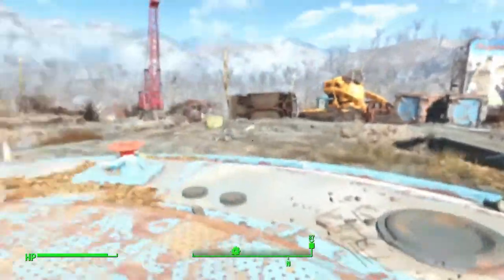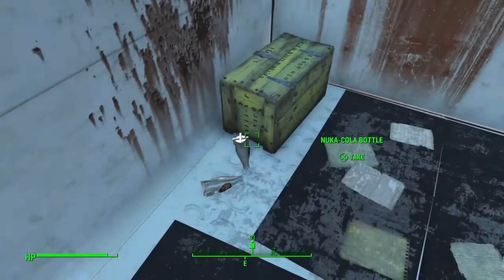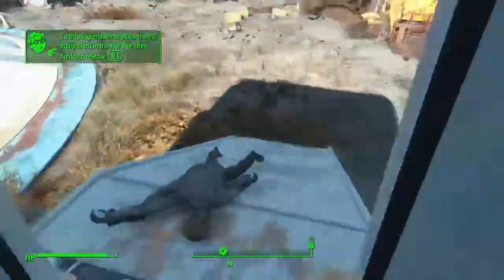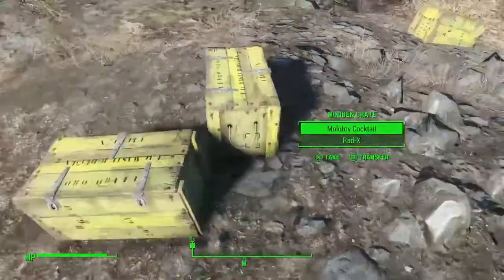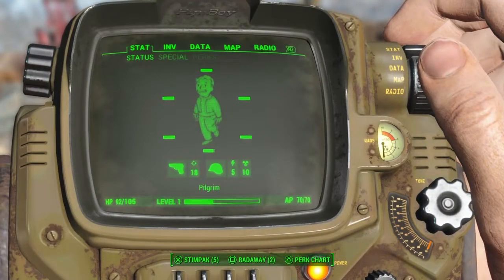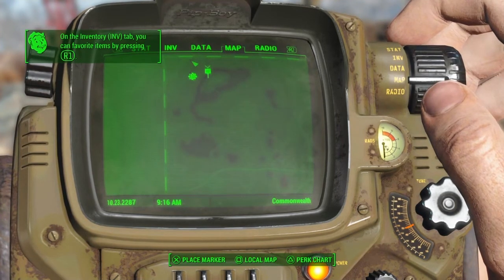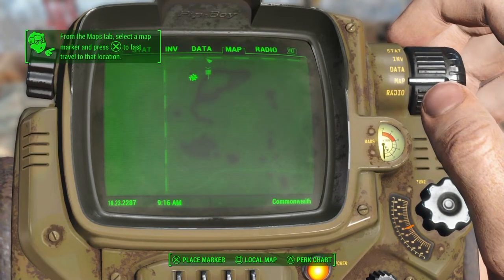Now once you have finally made it outside, the first thing you want to do is come over to this little area here, and you'll find a couple of things in these boxes. Then from here you're basically just going to head back and loot these boxes — they'll give you plenty of things that you'll need. Now from here on the map, there's actually a place we can go a little bit north up from where we exit. It's going to be a little shack, right around this part of the map.